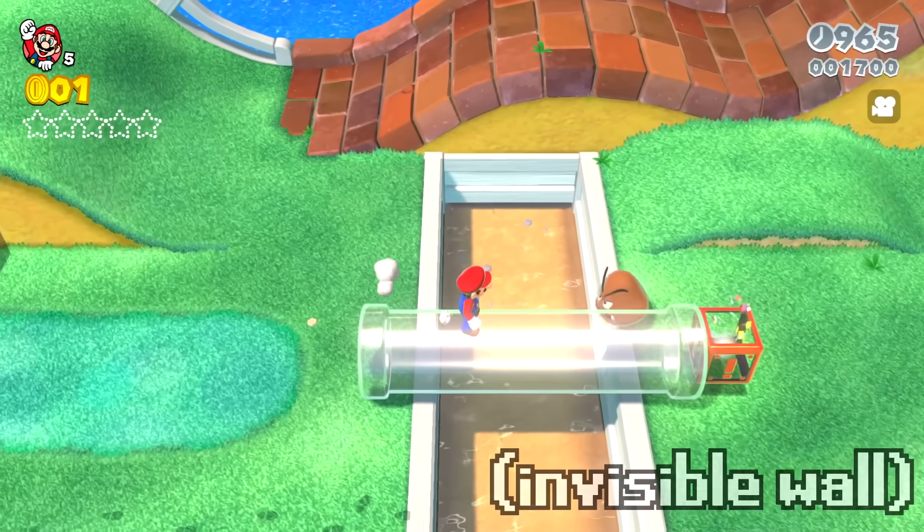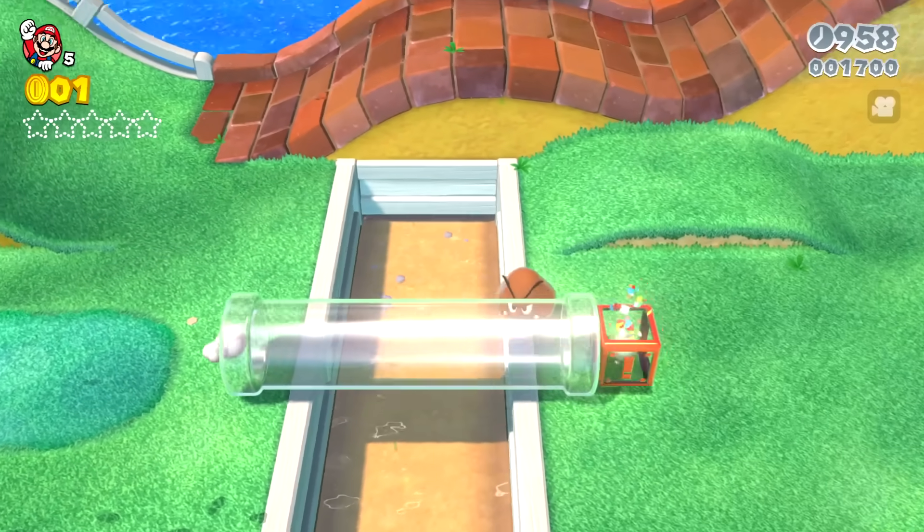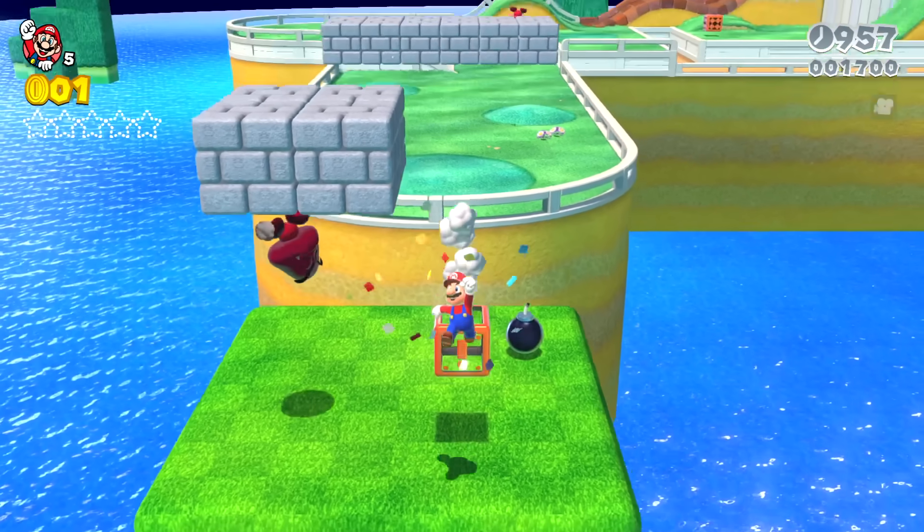But there's a new warp box on the other side of this clear pipe. So if you go into this clear pipe, you pop straight into the warp box and you're teleported to this new area back here.